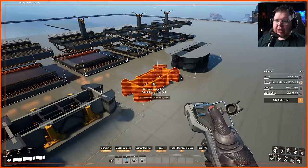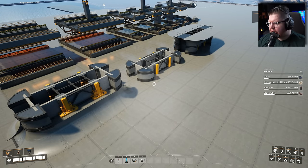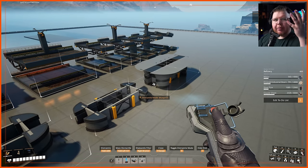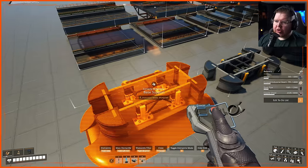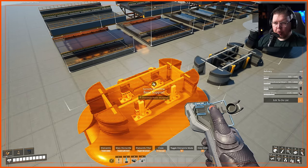We can see we have the pillar section, which has the top, the middle, and the base. Obviously when it comes to base building, for those that don't know, when it comes to highways especially, you want to build from the highway to the ground and not from the ground to the highway. If you build from the ground, you might misalign the height and it's just going to be a nightmare. So always build the top piece of the highway first - the top pillar, the support - and then build downwards to the ground.